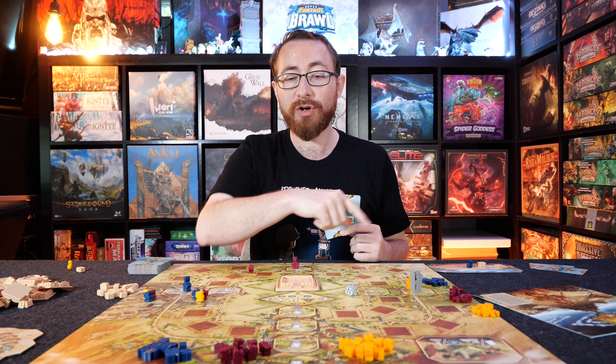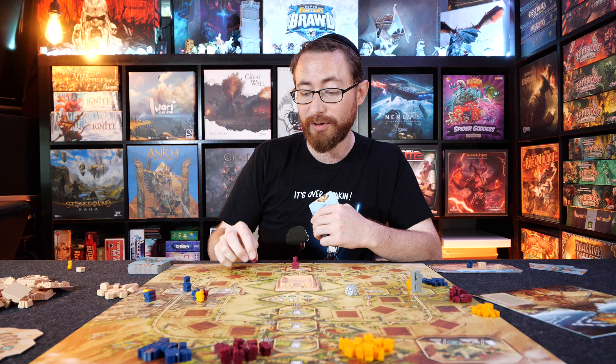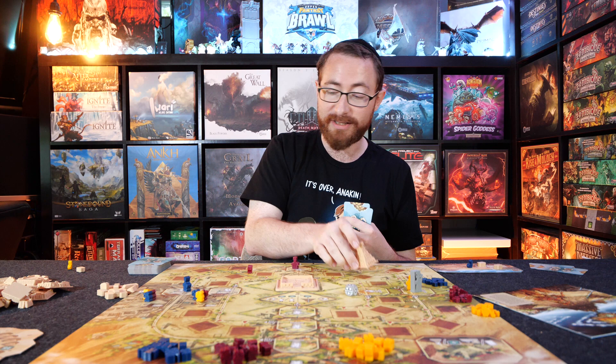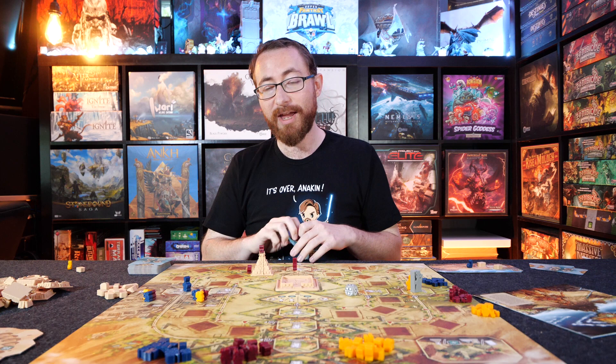The action spaces: one spot each time you circle around is going to be adding new figures to your board - new workers - which can either go to your quarry or lock in various spots. You can get more quarry, more stone. You can lock in building sites where you can actually start building your pyramids. Once you actually have a pyramid on the board, you can also add a priest to it, scoring you points every single round.